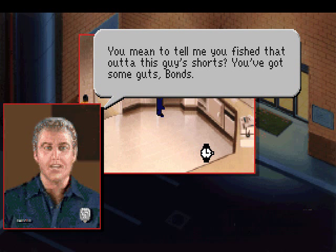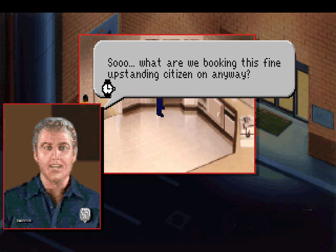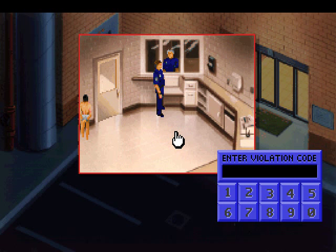You mean to tell me a fish ate this guy's shorts? You've got some guts, Bonts. Then we simply need to click on this door to book him. So what are we booking this fine upstanding citizen on, anyway? We have to give a violation code, and of course this is more copy protection stuff listed in the manual. We need to book this guy for violation code 05150.